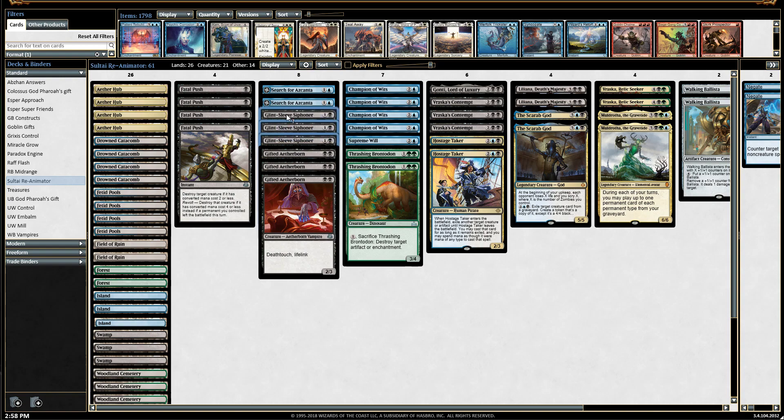We're also running three Glint Sleeve Siphoners — it's great for card draw. I know Chain Whirler can get rid of these one-toughness creatures, but it's still a good card. If you get Glint Sleeve out along with Aether Hub, you can get two energy right off the bat and draw a card the following turn. It also has Menace, so it can get in for damage every turn if the opponent can't find an answer.